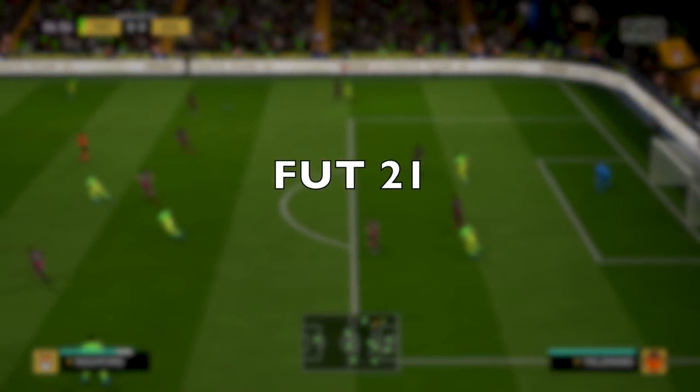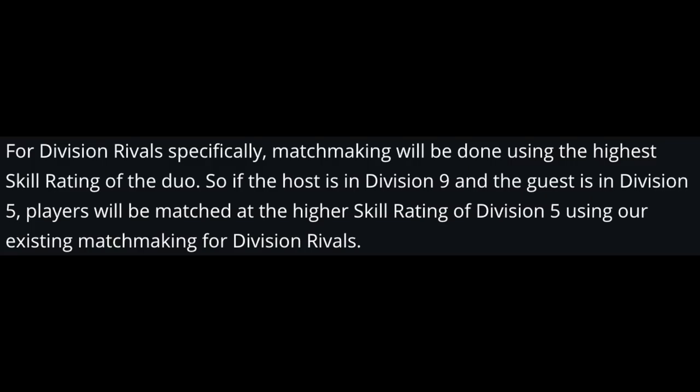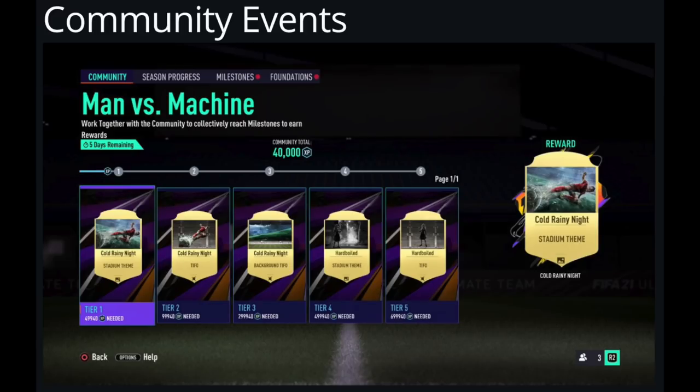Now for Ultimate Team. The first feature is co-op, meaning you can play with friends in squad battles and division rivals. In division rivals co-op, matchmaking is based on the higher-ranked player but your progression is based on your own division. You can also do co-op in friendly matches including Mystery Ball and King of the Hill. There are also FUT events — community events where everyone works towards a goal for rewards, and team events where EA sets up a team competition.